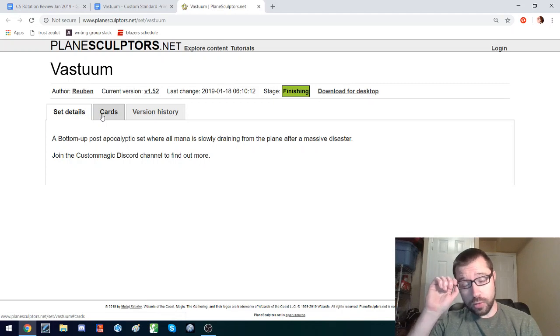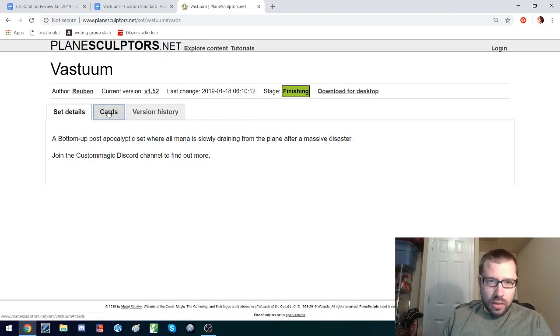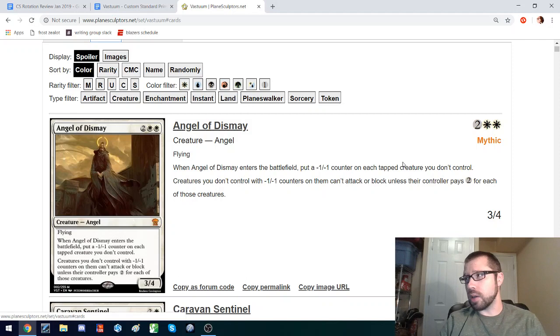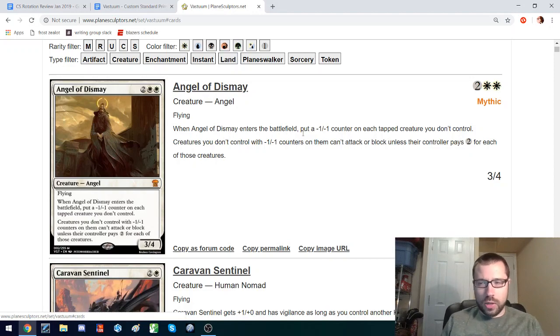This is a set that's been nominated for the Custom Standard rotation before. It has some really fascinating mechanics. It's a bottom-up, post-apocalyptic set where all mana is slowly draining from the plane after a massive disaster. This is for the Custom Standard rotation — we're coming up on the vote to see which set we want to rotate in. The Villain set by PR is rotating out, and we have ten sets that have been nominated to rotate in. This is the last one that I'm going to do a video review of.